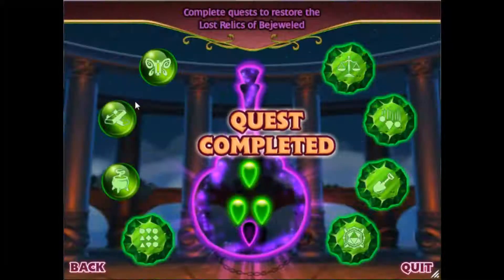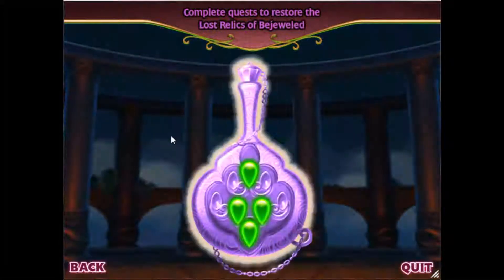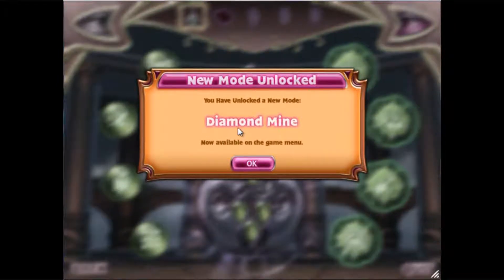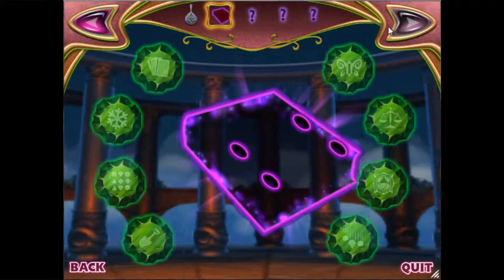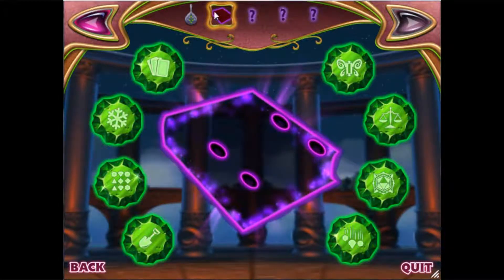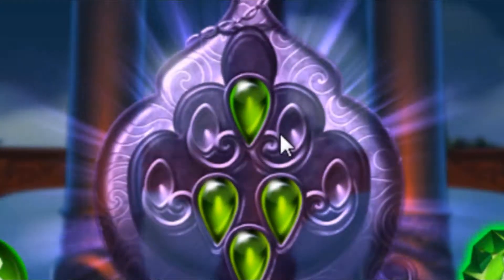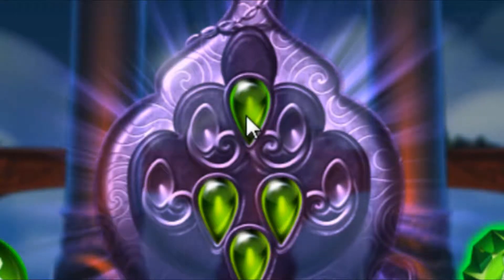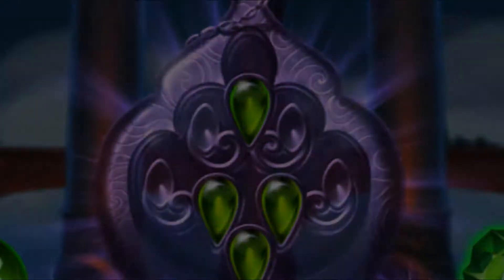First one completed. Beautiful. And we unlocked Diamond Mind! So now we continue — we can go to the next one. But wait, hold the phone. There's still four slots. Look where I'm pointing with my mouse. Still four slots? What can this mean? Mysterious.